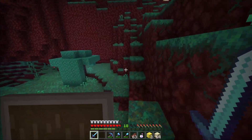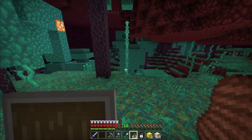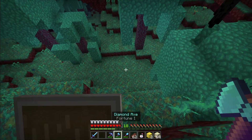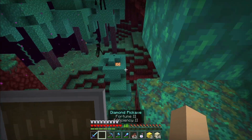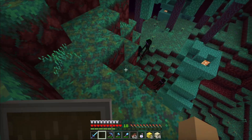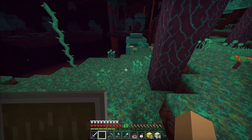Okay, refocusing. Today we're going to try and find a bastion, riding on the back of a strider, because we have access to striders now. So I'm going to work towards the lava ocean floor I think. There are so many endermen — holy lord. I'm gonna try and find a strider to ride on.